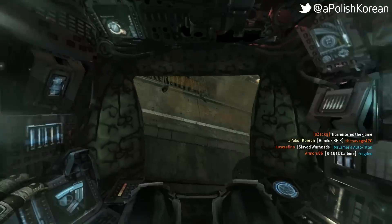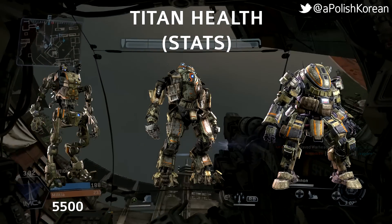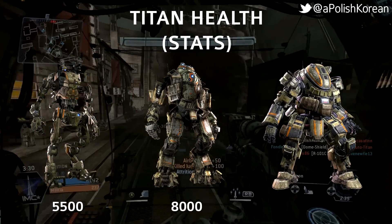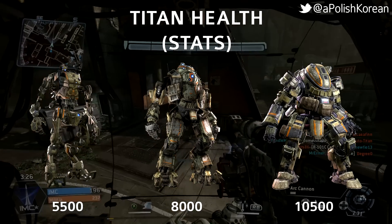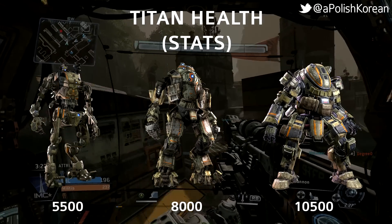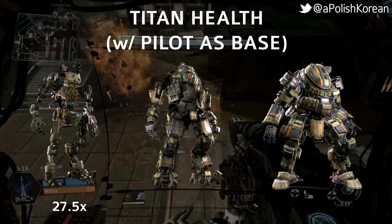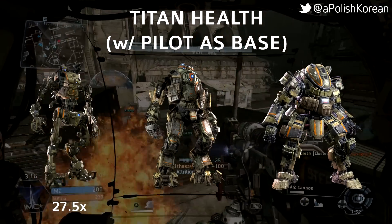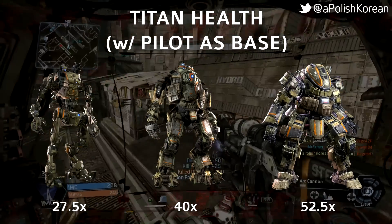To start, let's go over the health of the titans. The Strider is the weakest of the three with 5,500 health, the Atlas has the second most with 8,000 health, and the Ogre of course has the most with 10,500 health. For comparison and context, the health of a pilot is 200, so if we use the pilot's health as a base, the Strider has 27.5 times more health, whereas the Atlas has 40 times as much, and the Ogre has 52.5 times as much.